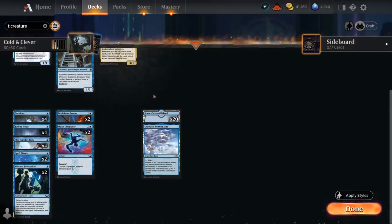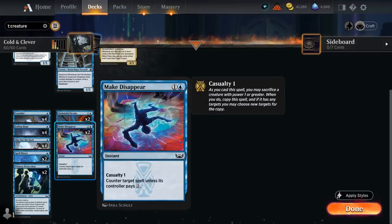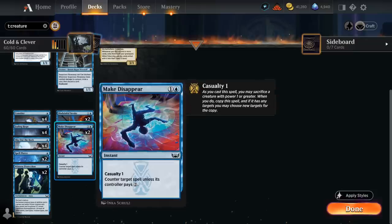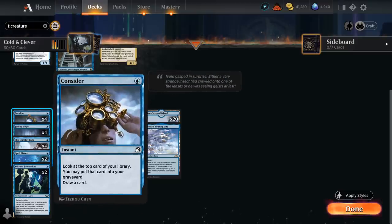For non-creature spells, we have 4 copies of Fading Hope as our bounce spell of choice, 2 copies of Witness Protection to turn a creature into a 1/1 citizen losing all its abilities, 2 copies of Spell Pierce to counter non-creature spells, 2 copies of Make Disappear with Casualty so the opponent has to pay 4 instead of 2 — also synergistic with Clever Conductor if we want to sacrifice it — and 2 copies of Disdainful Stroke to counter more expensive spells.